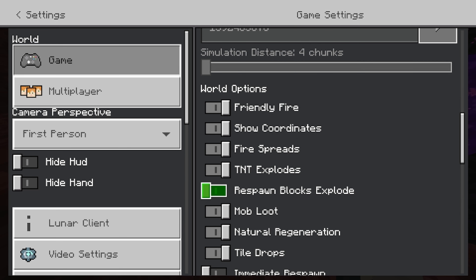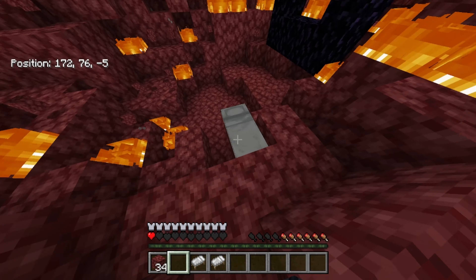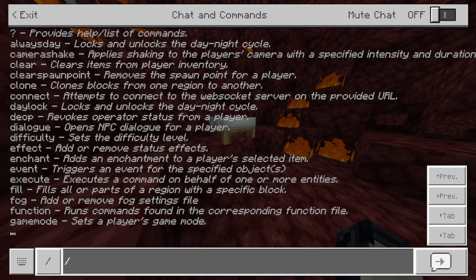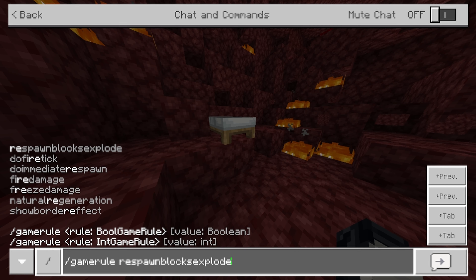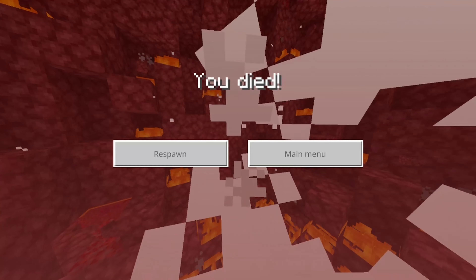Let's turn it off quickly so now if we place a bed it won't explode — it's wrong, they just took that away from us. So the second way to fix it is to type the command: '/gamerule respawnBlocksExplode true'.